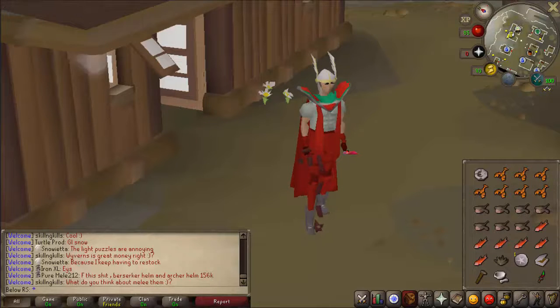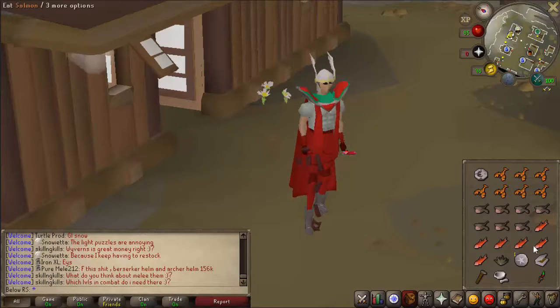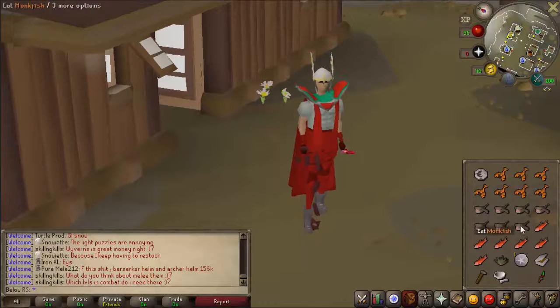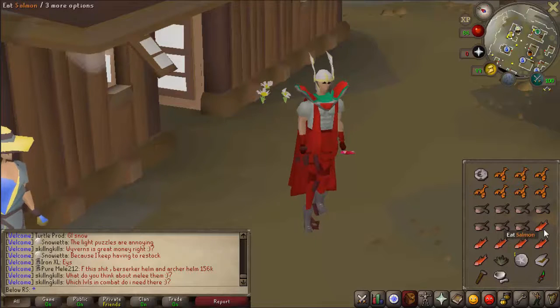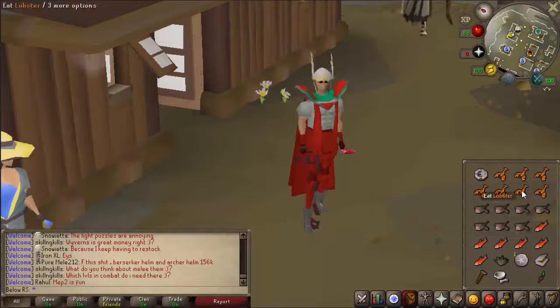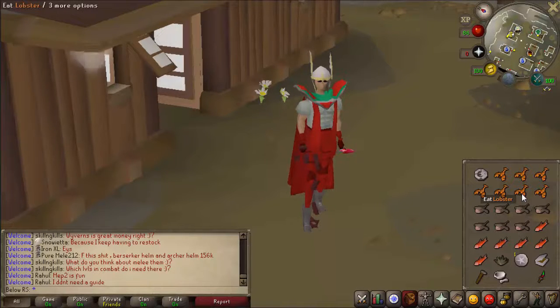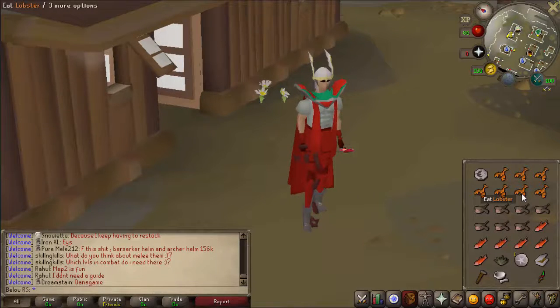For food, you will need three different types of food — this is not a recommendation, you must have three types of food. Those three types combined must total 20. So two types should be seven each, and one type should be six. In my case that's seven lobsters, seven monkfish, and six salmons. I hope this was clear; if not, ask me questions in the comments and I'll reply as soon as I can.